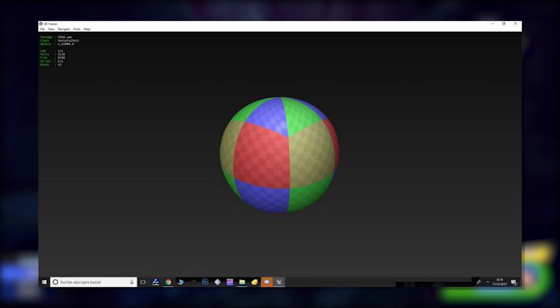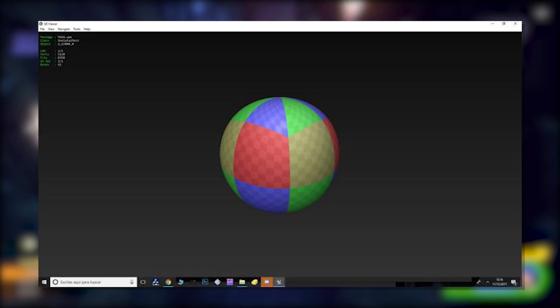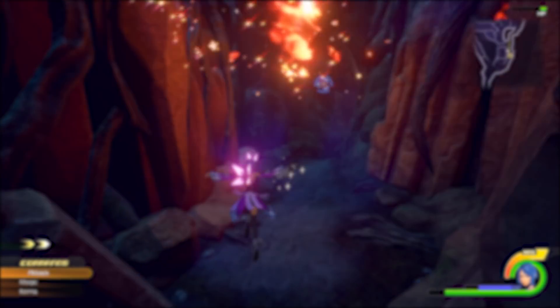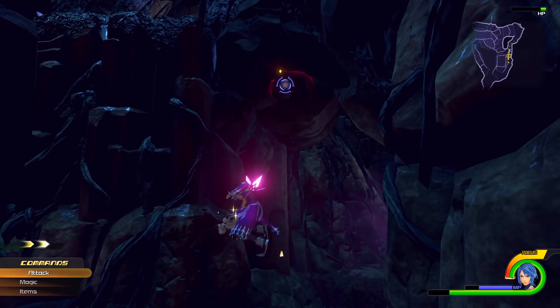Lastly there's an untextured sphere or ball — I don't know why this is here. Maybe Fruit Ball was going to make a return in Kingdom Hearts 0.2. But yeah, some random untextured ball — and that is currently all of the assets and interesting stuff these guys have found within the files of Kingdom Hearts 0.2 Birth by Sleep.